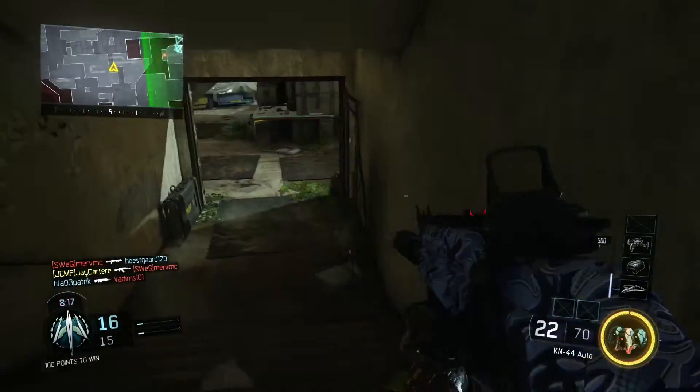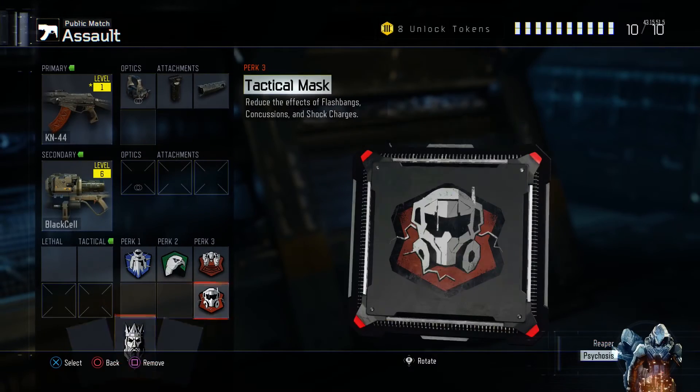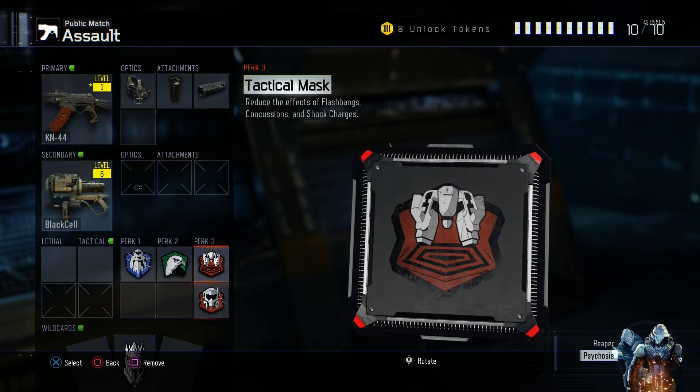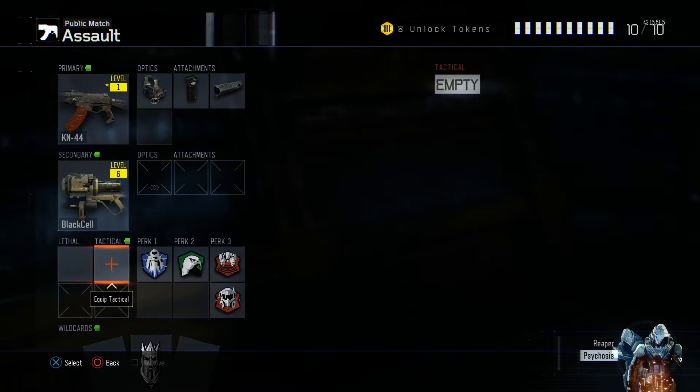If you only want to go with one Perk 3, just drop Blast Suppressor and keep Tactical Mask. That way you'll be able to have a tactical or lethal and just choose whatever you want to do with that slot.